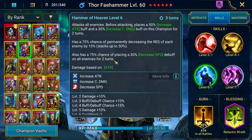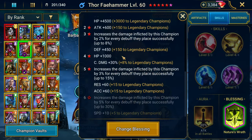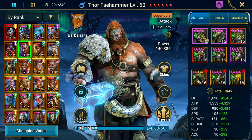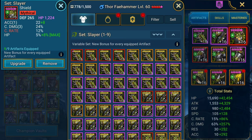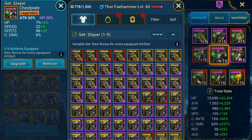Decrease speed — it's important that we build him with accuracy. Nature's Wrath is going to give him a boost to damage by 15%, increasing by 3% for every debuff placed. Moving on to the specific pieces of gear, we're focusing on speed, crit rate, crit damage, accuracy, HP, defense, and of course attack.